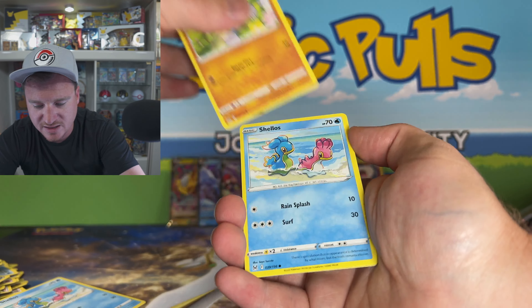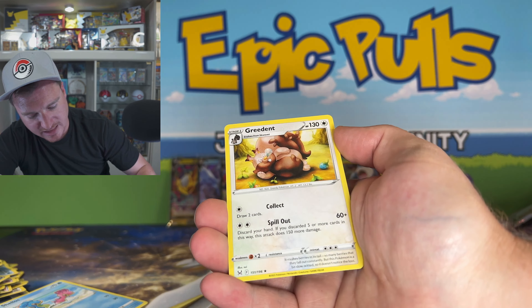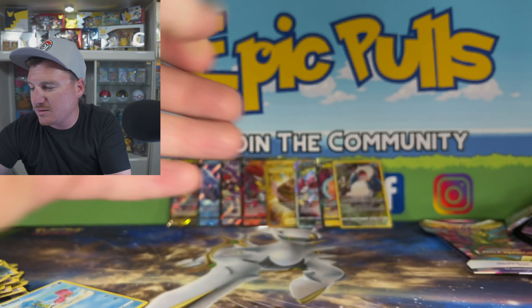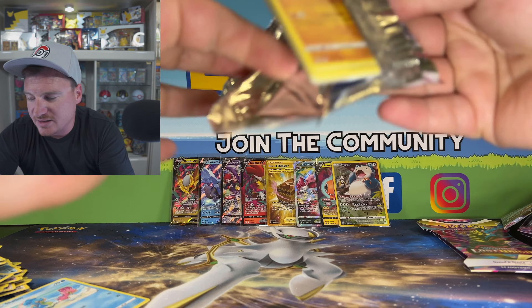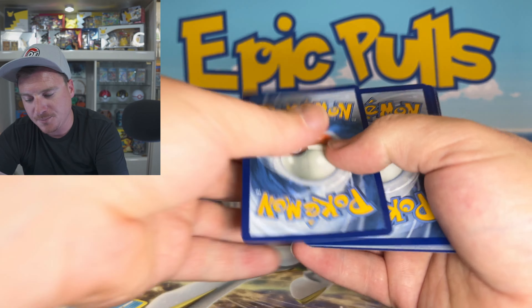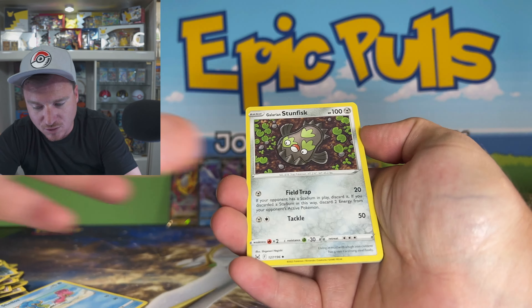V-Star Marker, Growlithe, Ducklett, Porygon-Z, and Mr. Mime. What do we got left? Five more packs left to go here today.